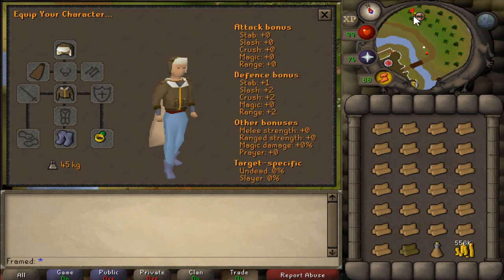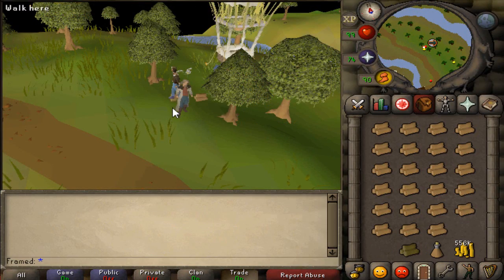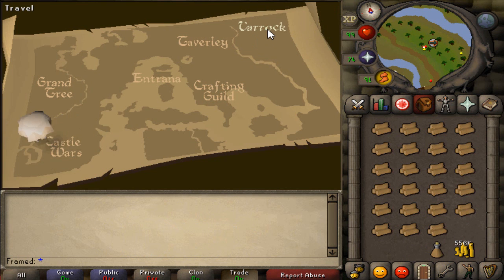You need to keep your weight under 41kg to be able to use the balloon, and if you do not have Graceful, you will only be able to carry a limited amount of logs.